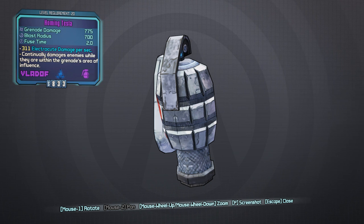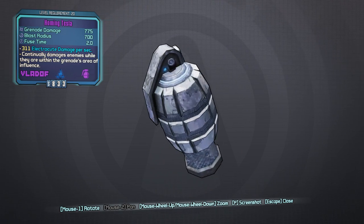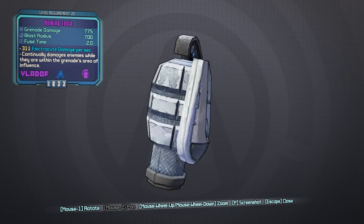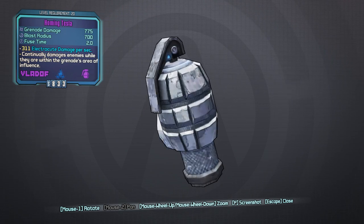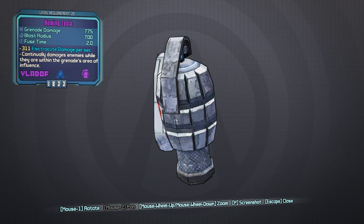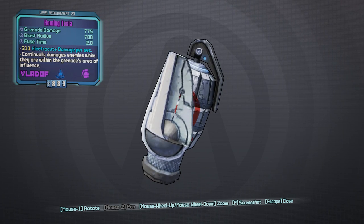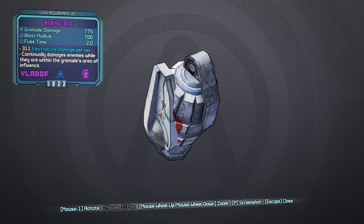That electrocute damage per second area of effect style applies to any elemental grenade — fire, electricity, corrosive, and so on. Looking at it, it's Vladof so it's old, dirty, and rusted-looking but still pretty pristine. It has a standard pineapple design like old frag grenades, with a spoon on it, and blue diodes that make it shine blue for electricity — a pretty standard grenade look for Borderlands.